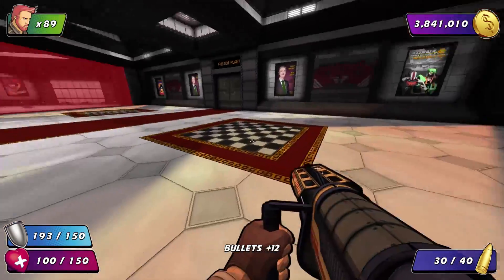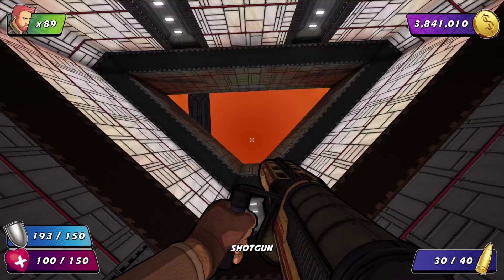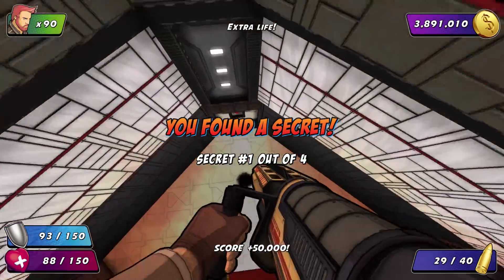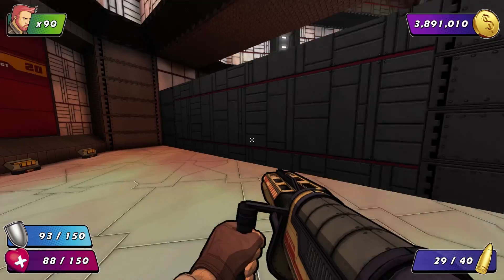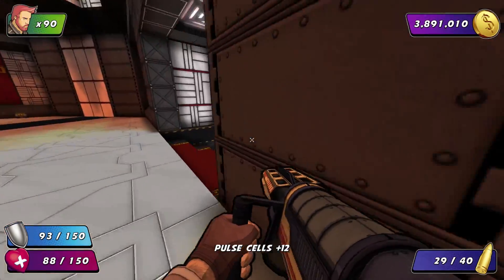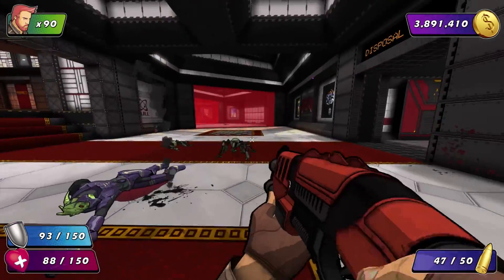So here we are, the final level of Rack. And right off the bat, we're going to start off with our first secrets. We just rocket jump up here for some treasure. And we're going to open up the first section of this level. The way this level works is you kind of revisit previous themes of the first episode.